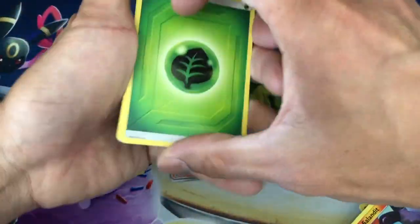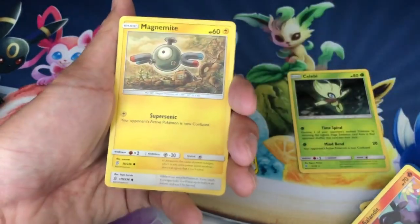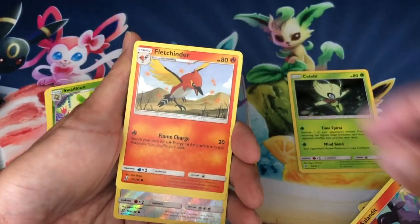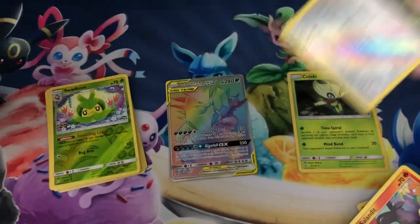That hyper rare pull from one pack only — that's all you need, guys. Just one pack to pull a hyper rare. Fletchinder, Snover, Slakoth, reverse holo, and a Gumshoos non-holo rare.